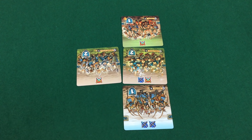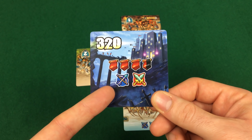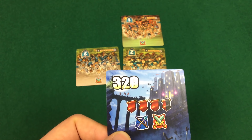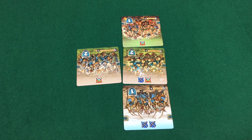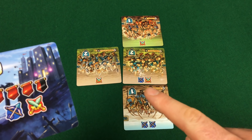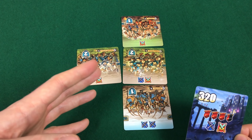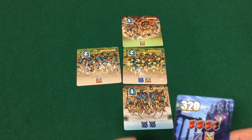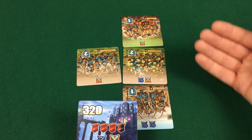Alcune carte permettono anche di aggiungere immediatamente al proprio esercito nuove carte. Non appena tutte le unità sono state schierate può partire l'attacco. Si osserva sulla carta strategia quali siano i simboli indicati, se d'attacco in mischia o a distanza, e si calcola la potenza sommando tutti i simboli presenti sulle proprie carte schierate. I simboli magici sono jolly e possono essere utilizzati sia come attacco a distanza sia come attacco in mischia. In quattro giocatori gli attacchi in mischia valgono solo per i giocatori alla nostra destra e alla nostra sinistra, mentre con gli attacchi a distanza è possibile raggiungere anche l'avversario di fronte.